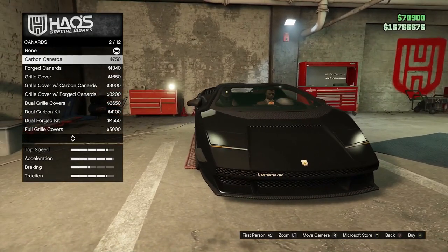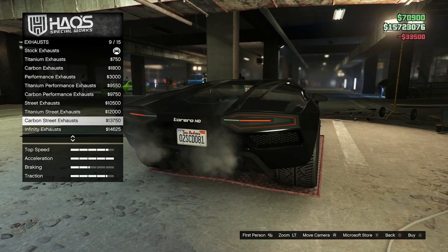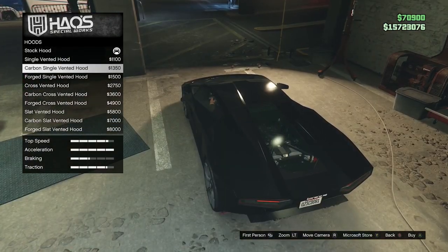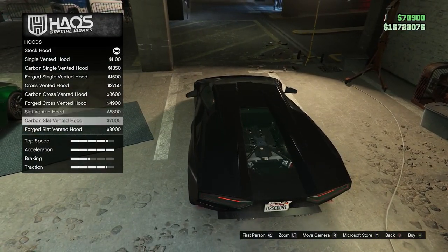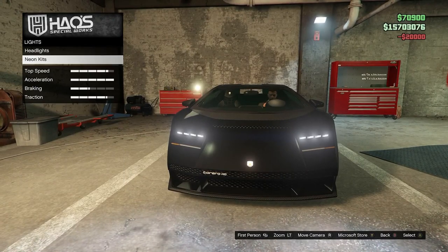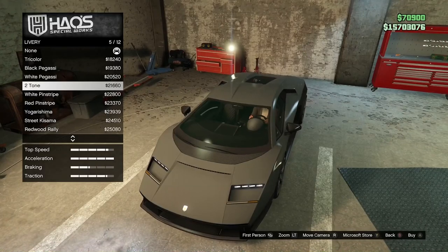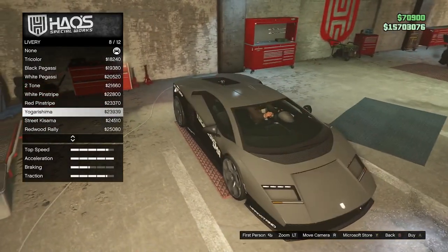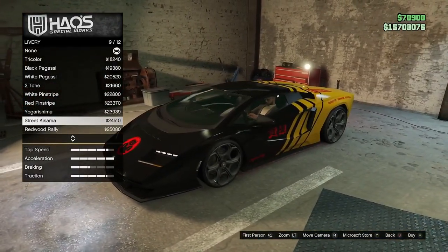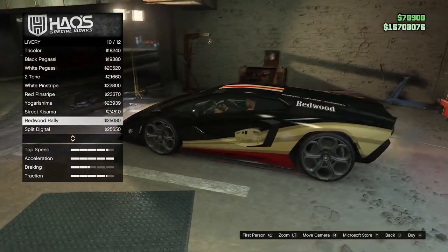I like the Torero, so let's keep that. Now the liveries — we've got two-tone, pinstripe... oh, that looks dope. A dope racing theme right there, that looks sick. Reminds me of a Nissan R. Redwood Rally — yeah, that looks dope as well. You guys know me, I'm difficult when it comes to liveries. It needs to sit absolutely perfectly, otherwise it's just not my thing. Peel and no kids is warranted here.